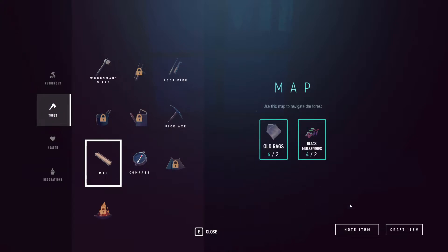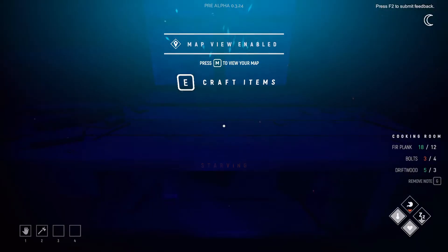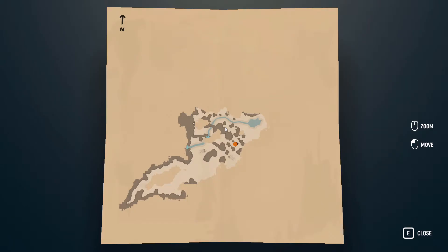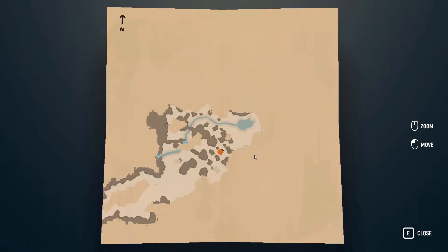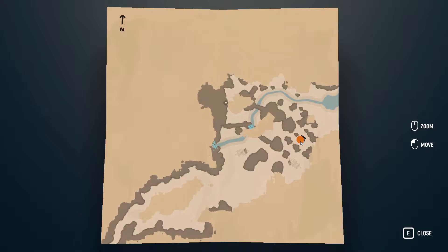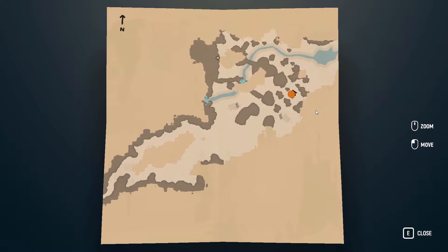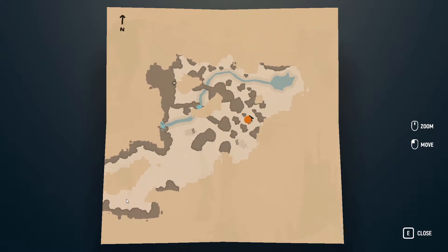There it is — 'Use this map to navigate the forest.' Exciting! Press M — look at that. So that orange circle must be me. I can zoom in — nice, move it around. Wow, is that all I explored? I felt like I had gone a lot further than that — that's good to know though, it's big. This is that cave where I found a blueprint. These are the spots with the towers and the boxes. Very very cool.